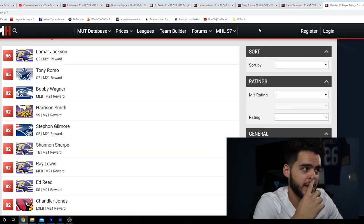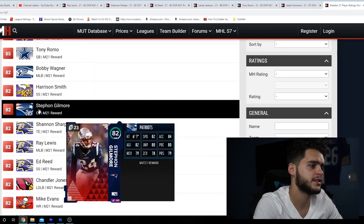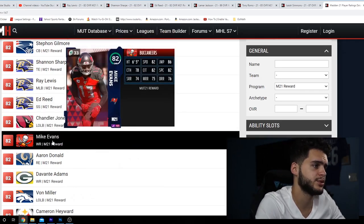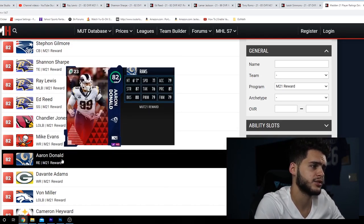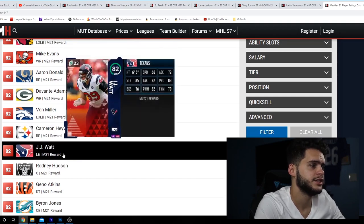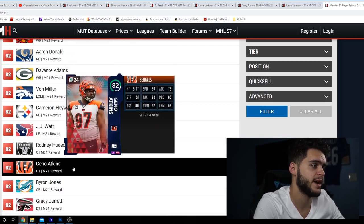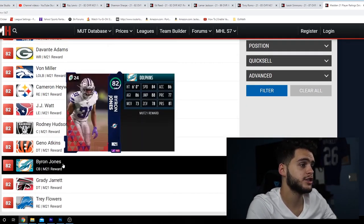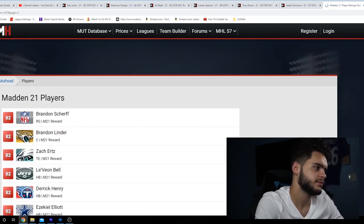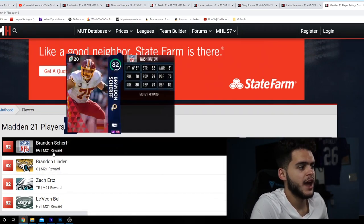Now let's go over the best 82 overall base elite to take for your free pre-order bonus. Wagner and Harrison Smith are too slow. Stephon Gilmore is decent but I probably wouldn't take him. Chandler Jones is a pretty good pass rusher. Mike Evans — no. Aaron Donald's card looks really bad. Devante Adams too slow, Von Miller not good enough, Cameron Hayward too slow, JJ Watt decent but too slow. Rodney Hudson is okay. In my opinion, taking a lineman or backup defensive tackle might be the best move.